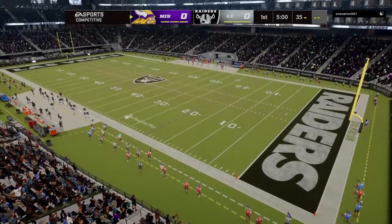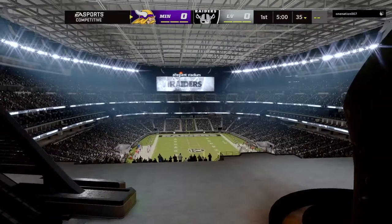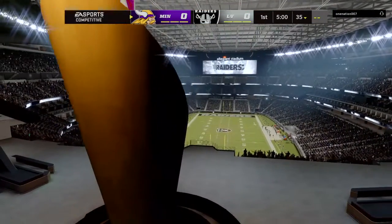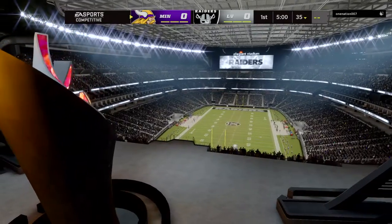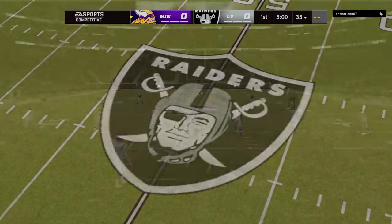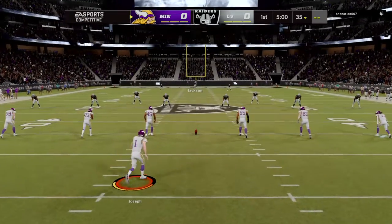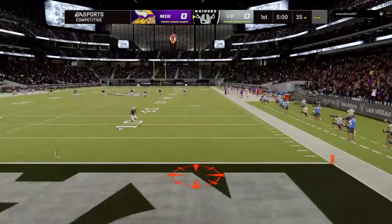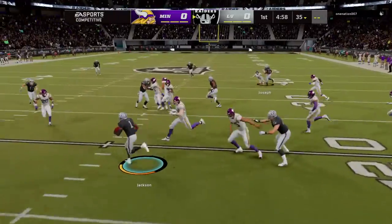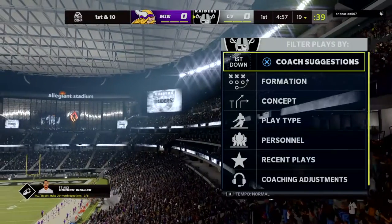We are fired up as the Raiders get set to face off with the Minnesota Vikings. We are underway at Allegiant Stadium. Here comes a return from just beyond the goal line, and only able to get this to the 19, so probably should have opted for the touchback.